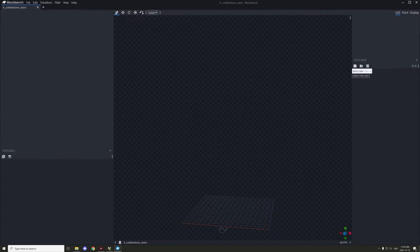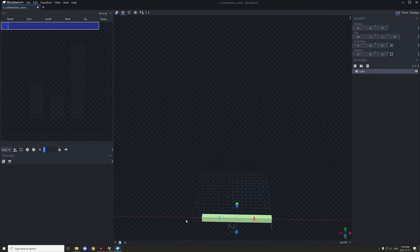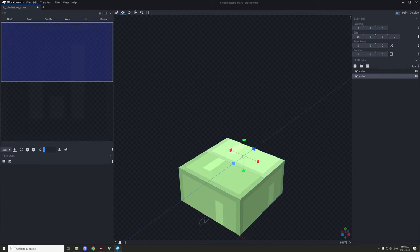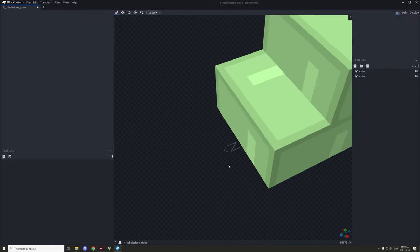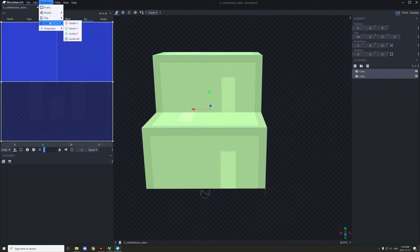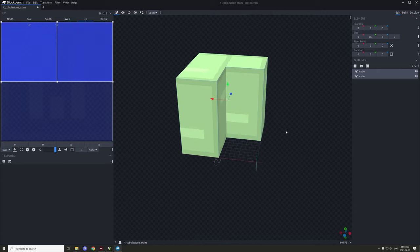I'll create a cube. Stairs generally look like one cube going eight blocks up — half a block — and then eight backwards, and then eight up again, on the north axis. However, we want it flipped on its side. So I'll take the mesh we just created, go to Transformations, then Rotate, and flip it on the blue axis. Then I'll slide it over into the center of the cube and it's all set up.